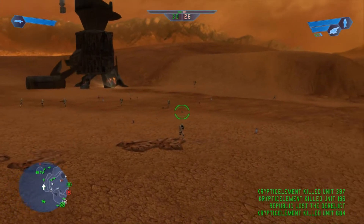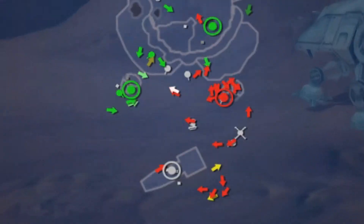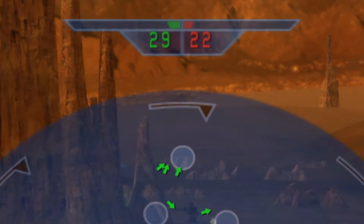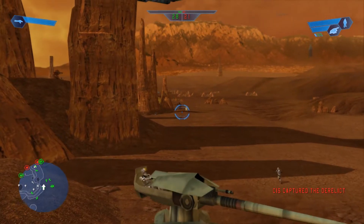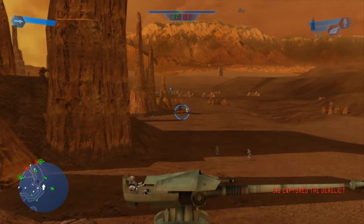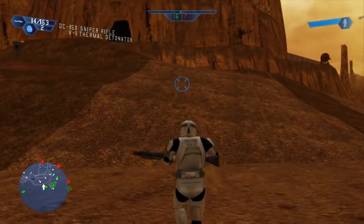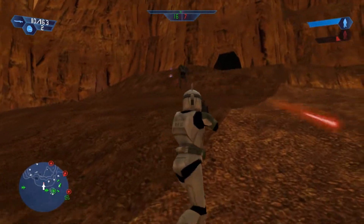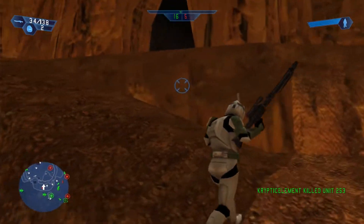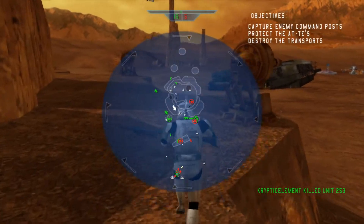Clones are moving in to finish the job. It's about 29 to 22 reinforcement count-wise, and we're kinda scrambling for command posts. The Separatists are heading south on the map, so we're gonna try to follow them. Actually, we got a sniper — we should probably just head out of the walker for right now, to clear out and scope the area.